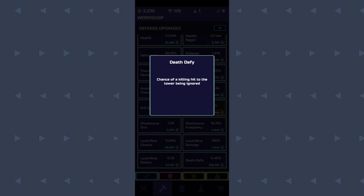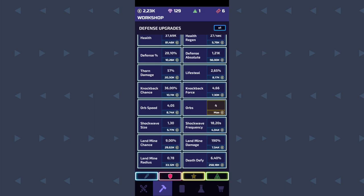Now, the first upgrade — and believe me, it will matter after a while when you go really deep into this game — is gonna be lifesteal. It heals your tower by the percentage of lifesteal multiplied by damage dealt to the enemy on hit. This one does matter, because after a while when you have let's say above 500k health, you're gonna see that you need to heal.